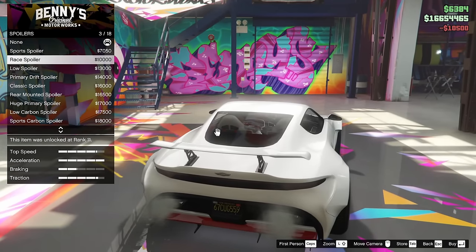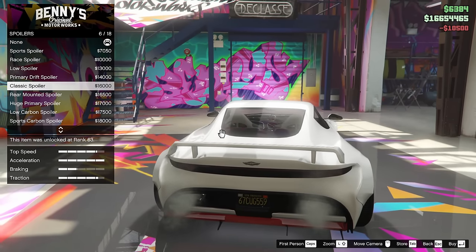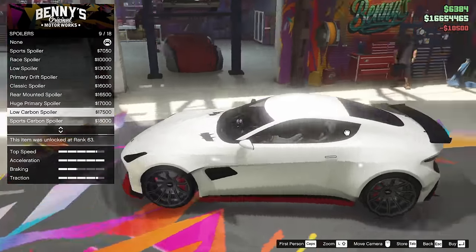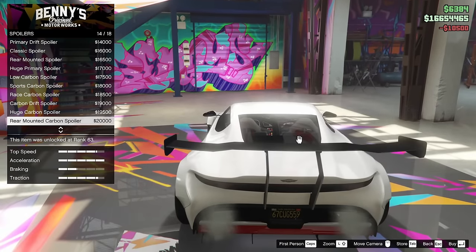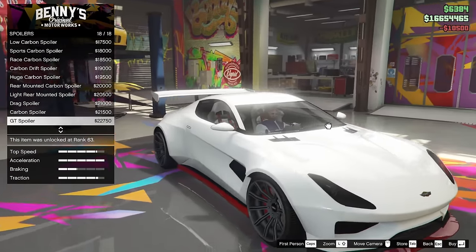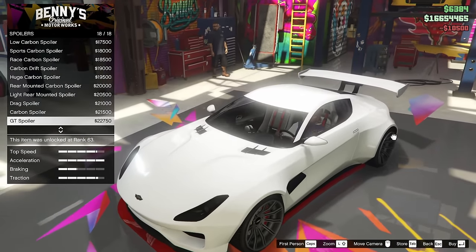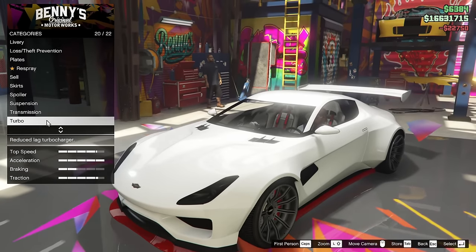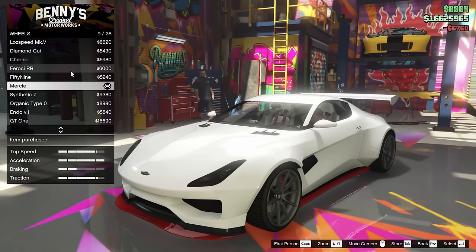For the spoiler, we've got the sport spoiler, the race spoiler, low spoiler, primary drift spoiler, classic spoiler, rear mounted spoiler, huge primary spoiler, low carbon spoiler, sports carbon spoiler — basically all just the same options again just in carbon. I do have to say I kind of like the GT spoiler. I feel like it's like a nice time attack look to the vehicle. Let's go ahead and actually throw the GT spoiler on. Usually I don't go for huge wings like that, but today I feel like that thing is very fitting. Let's go for the regular Mercies.